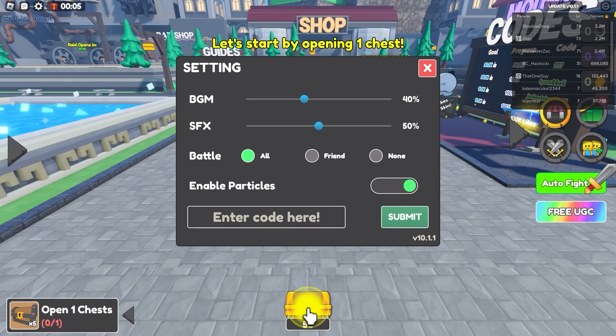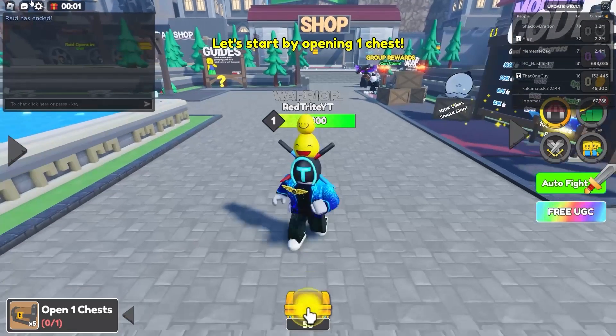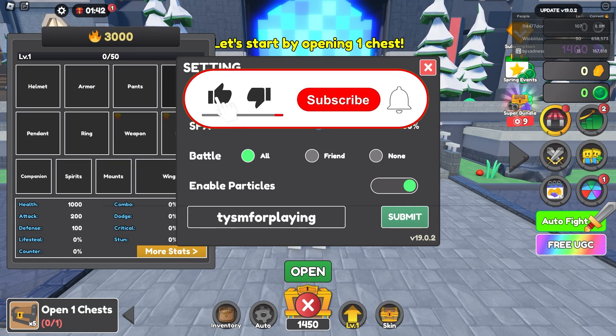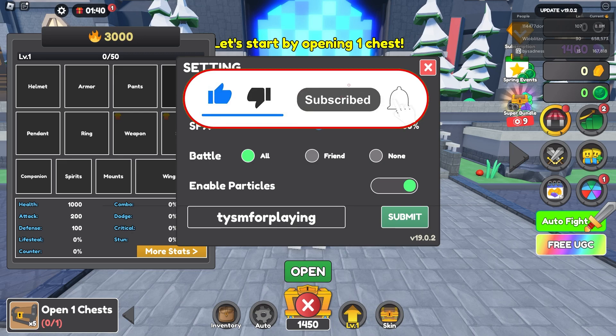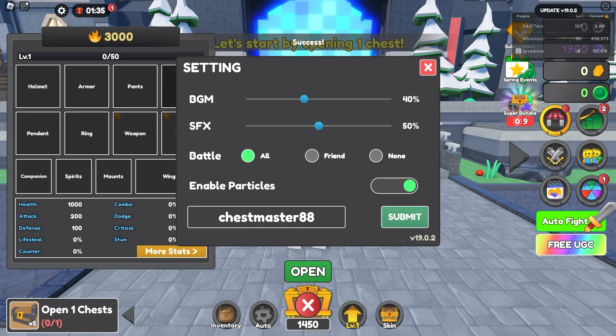Let's start with our first code, which is actually called this one — one and only. Let me just go here. Alright guys, into this code, which is actually called TJ Sam for playing, which actually gives you punch rewards. So you need to go for 500 gems, and we've got 500 gems, and that's a nice code.